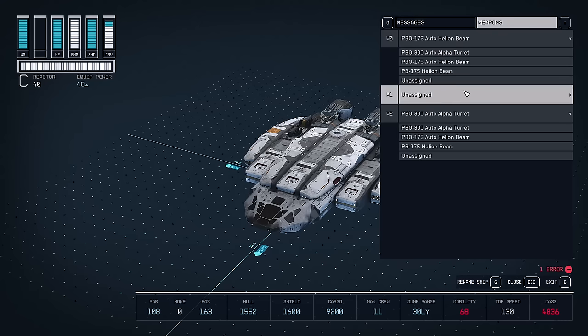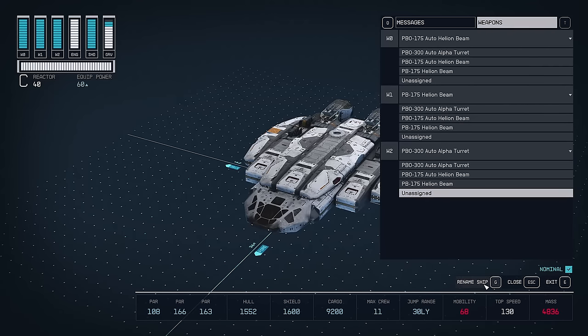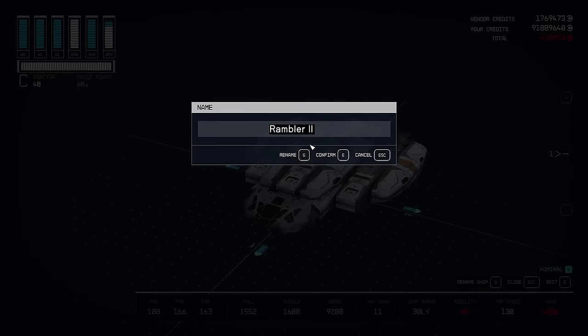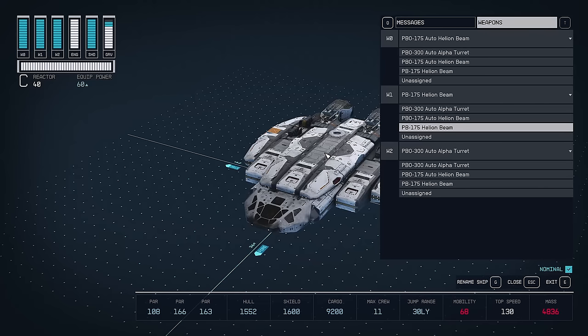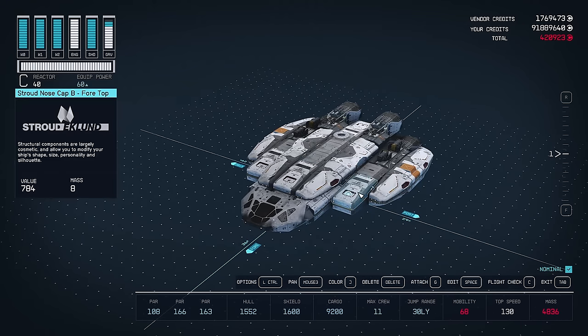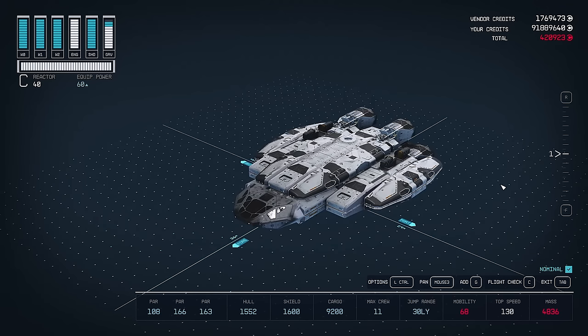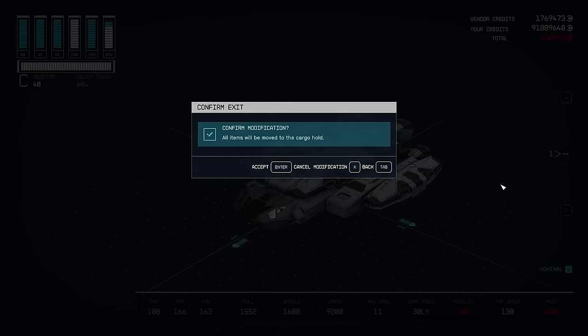I always fire them together so it really doesn't matter. And since we are here, we can rename the ship — we're naming this the Vengeance Mark II. And you know we cannot keep that factory color, so let's customize that. I'm going to go with a white and black vibe here. Feel free to color this one however you wish though.